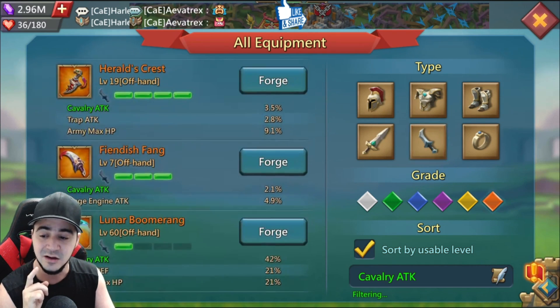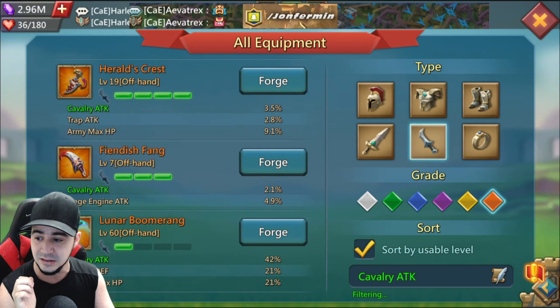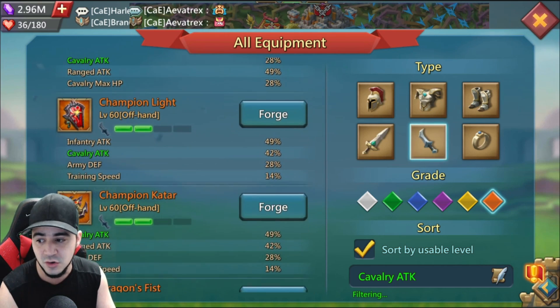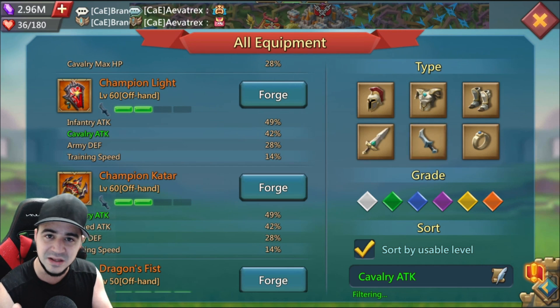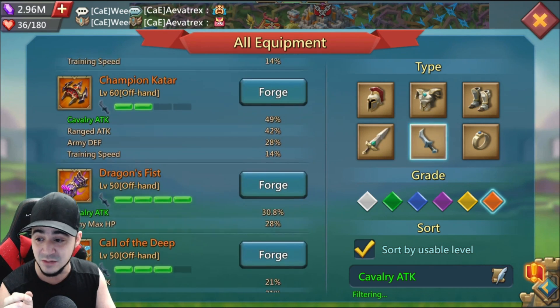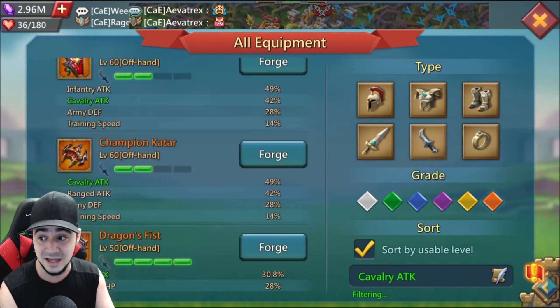Essentially, if you go the champion route, you're trading seven percent extra attack for 21 percent HP. Given how familiars proc and that more attack tends to trump HP, champion Qatar might edge it out — but the cost difference is insane. The Lunar Boomerang is the new best-in-slot cavalry offhand item unless you're someone who can dump thousands of dollars for a minuscule difference. Even compared to dragon's fist — which only has about 31 and 28 — the boomerang is very competitive.